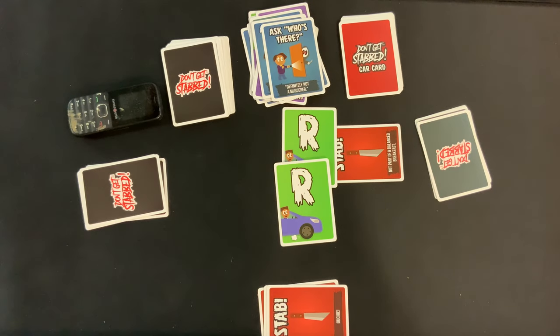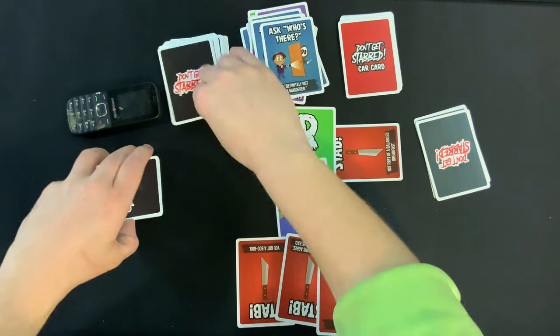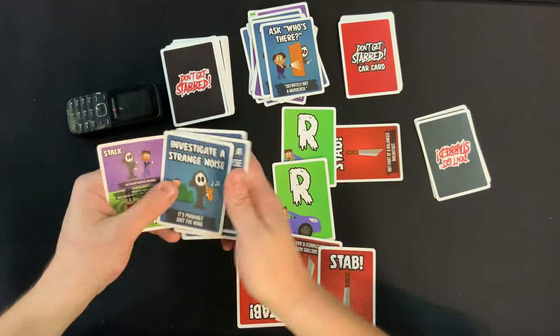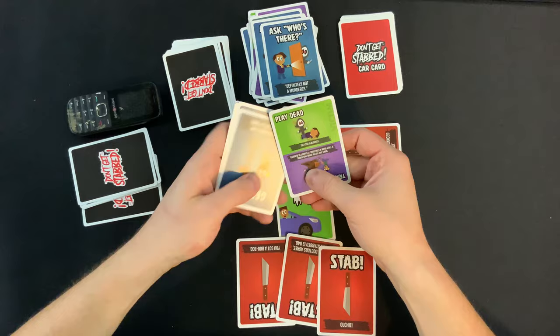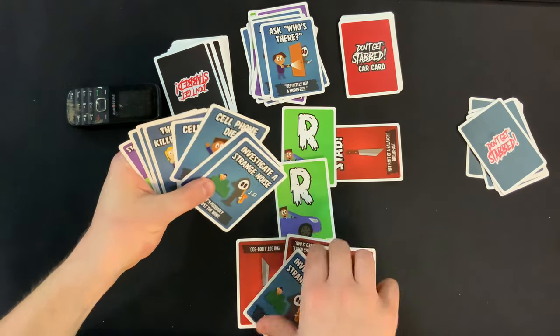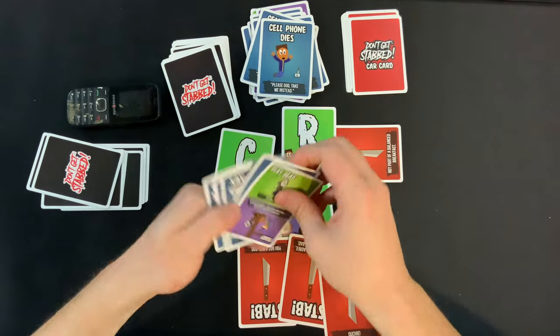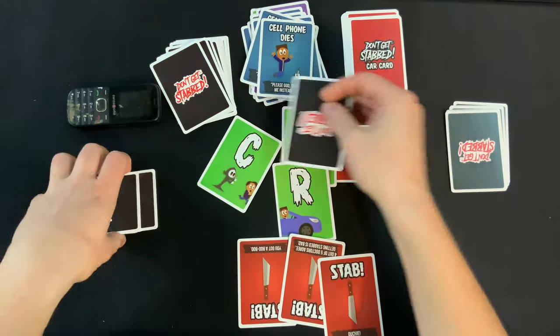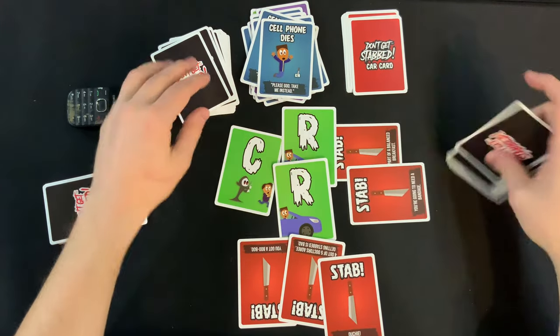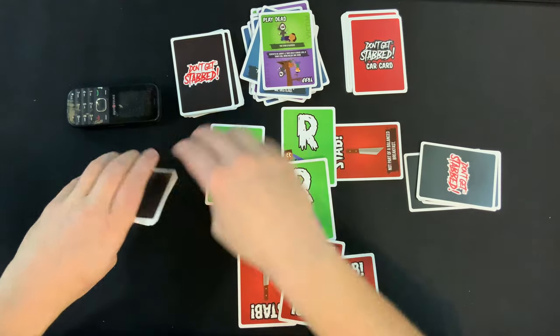Over to this remaining player — they're sitting in a really good position. They got Cell Phone Dies twice, and they have a C. All they need is an A and they are outie 5,000. The killer draws a stab and puts it back on top. This player can block it with Play Dead, though, which means it goes back into the middle. Another stab for the killer — they know where to put it. They take a stab too — ow, no cards to block with. This player draws another card, and the killer plays Lurk to draw two extra cards — one of them is stabbed.